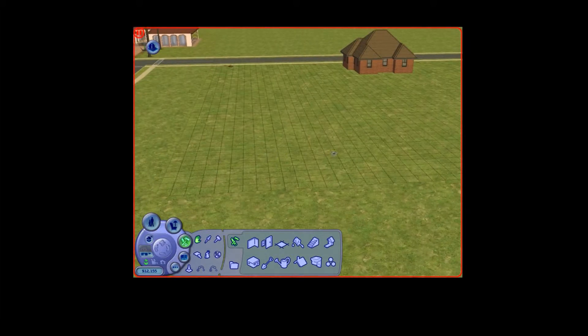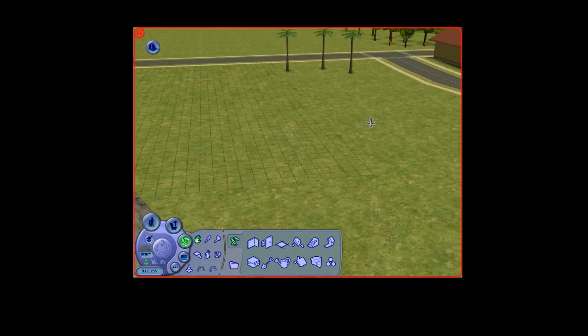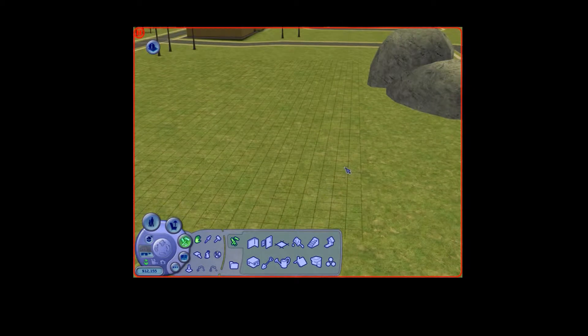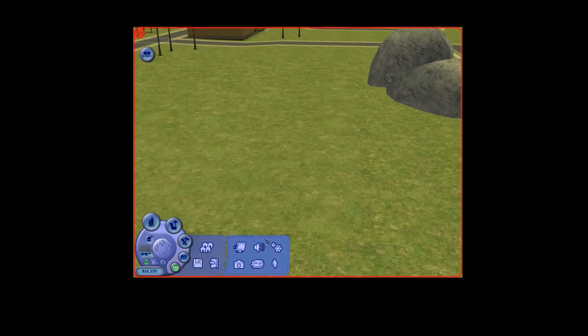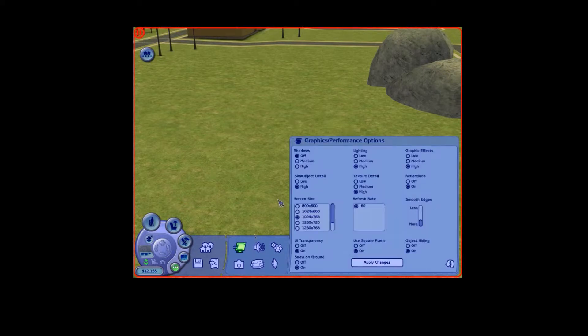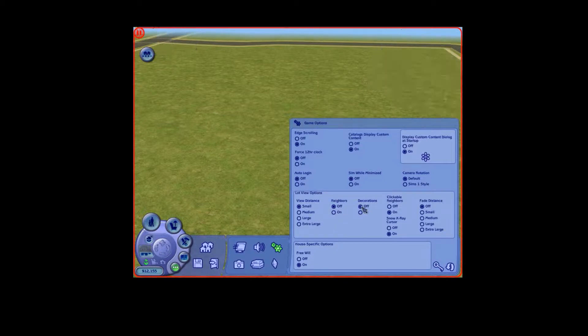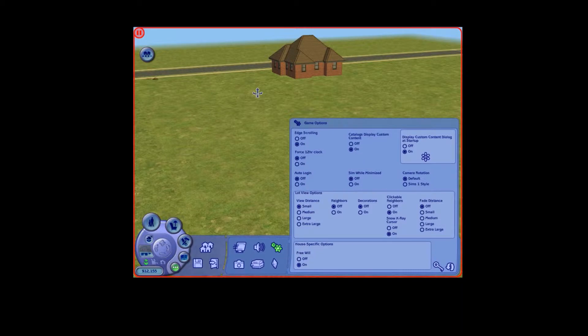Now, in the Legacy Challenge they always have it at the back of the lot, and that's where I'm going to build it. One of you guys said to help reduce the lagging, I can turn shadows off — which I already have — turn reflections off, and turn neighbourhood view off. Also, neighbours off and decorations off.